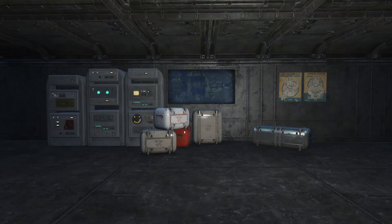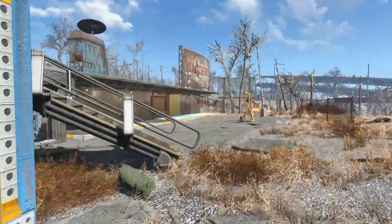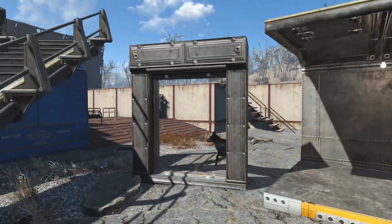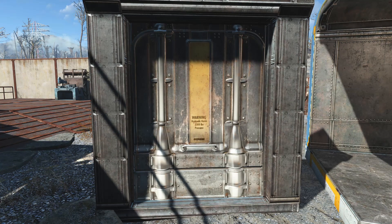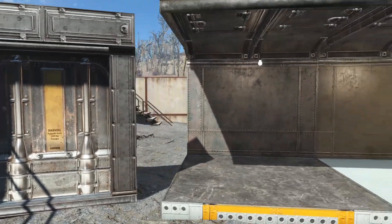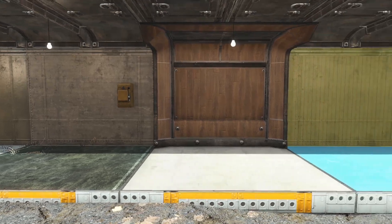Now this may not seem like a big deal, but when you see the before and after photos you'll notice that it is quite a substantial difference. As we step out of our vault simulated environment here, you'll notice that all of the new vault items are actually re-textured, including things like the stairs and the doors, which I much prefer — these textures look very metallic.